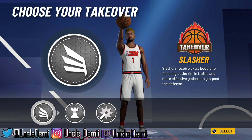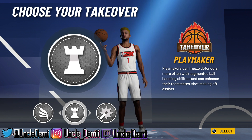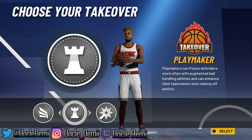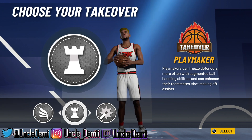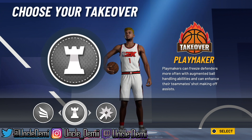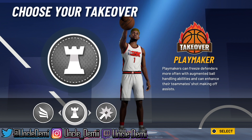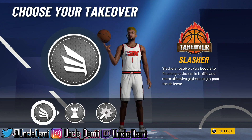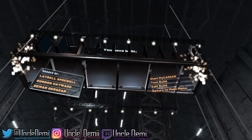You want to go slash takeover here. Some of y'all might want playmaking takeover, but it's really not ideal since the build can't shoot. Yeah, you can break an ankle, but they're already going to be playing off of you — they're not going to be scared of your three. Playmaking is really powerful when they have to play up on you because they fear your shot. With a build that can't shoot, they'll just play off and you won't get ankle break animations. So go slashing.